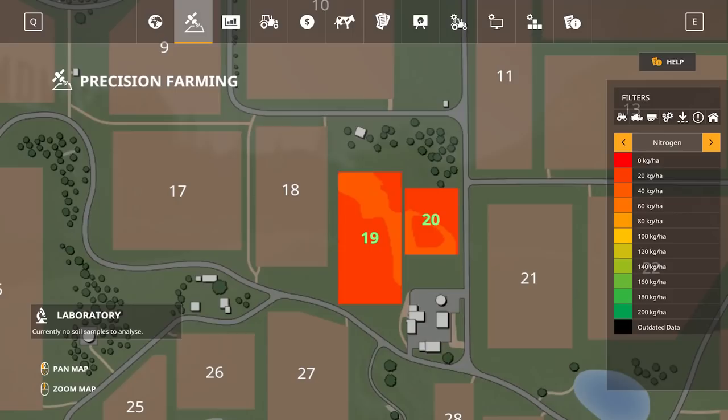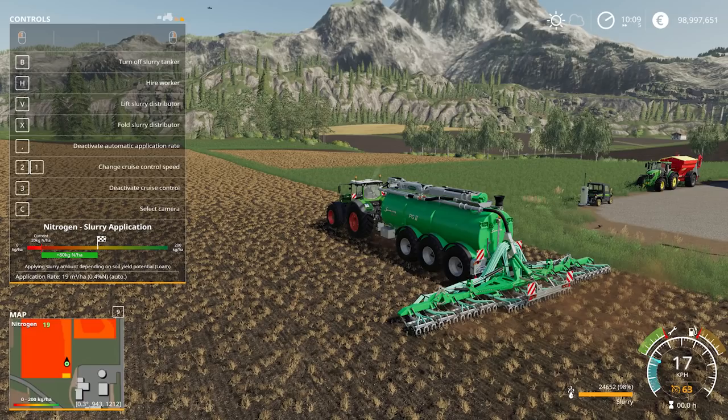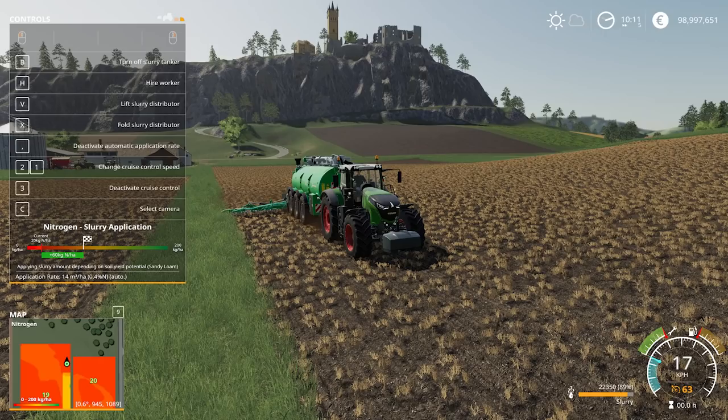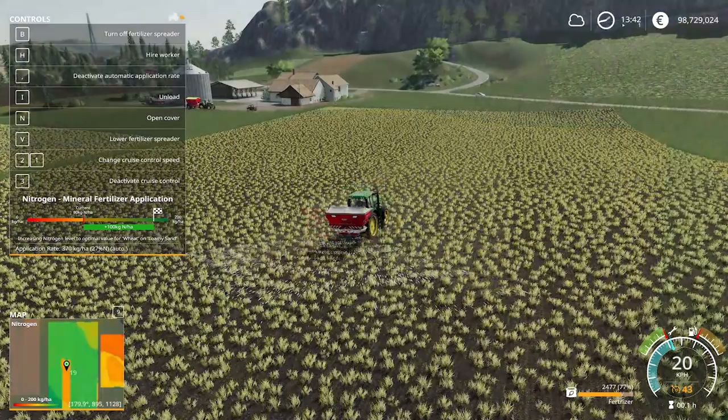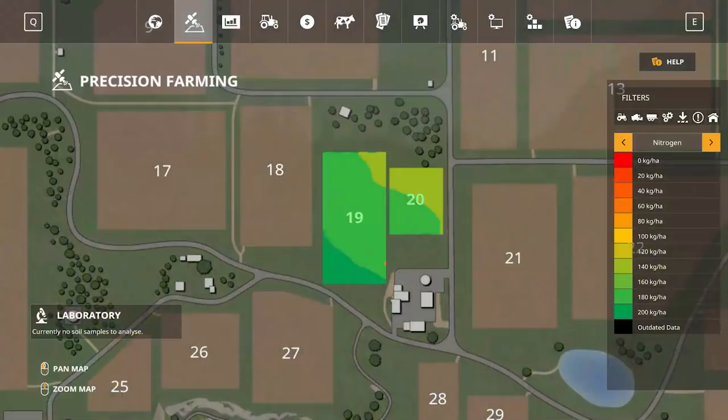Once you have the pH values under control with the lime, it's time to do the same with the nitrogen levels. This is done using fertilizer, and just like the lime, this can be done in automatic or manual modes. With Precision Farming, which fertilizer you use also has a different effect, with the application of manure or slurry first for some crops helping to reduce the application rate and cost of mineral fertilizer later, as you adjust the nitrogen level to match the target for your crop as it grows.